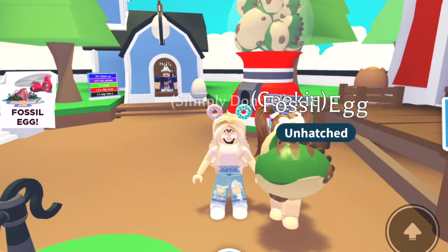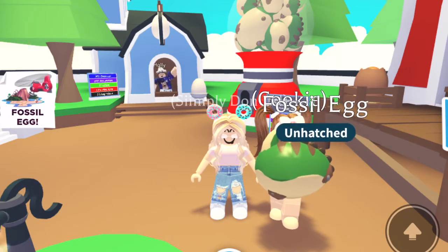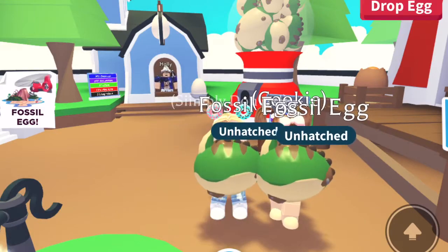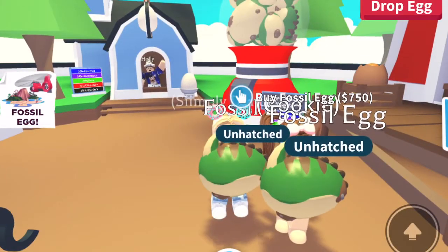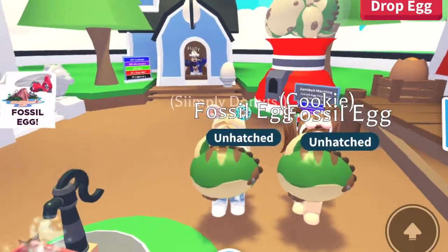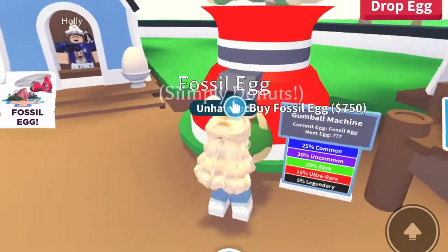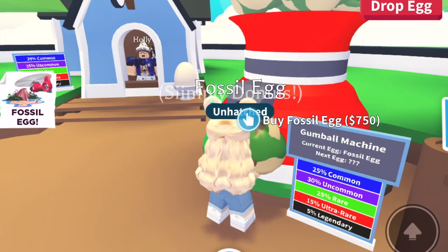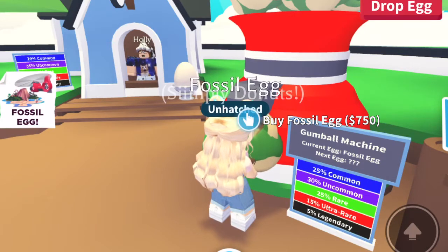After probably 20 or 30 minutes we finally got Cookie into a server. She bought one egg and I have mine, and what we're going to do is each hatch one fully on camera, then level up the rest to the last task and hatch them with you guys. It looks like they changed the stats: there's a 25% chance of getting a common, a 30% chance of getting an uncommon, a 25% chance of getting a rare, and a 15% chance of getting ultra rare.